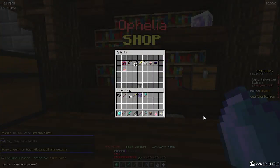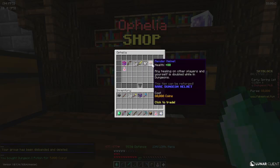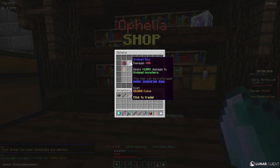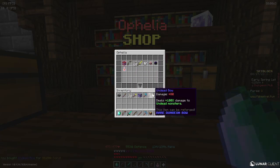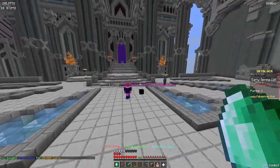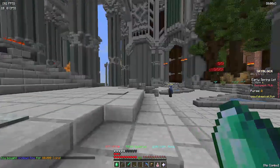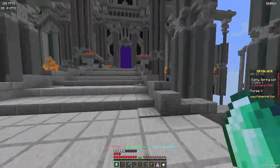Let's go and get this potion and the Undead Bow — let's buy these new items. And that's the guide for dungeons!